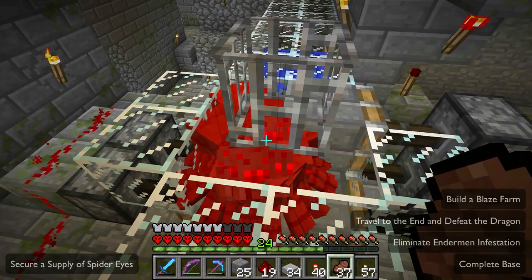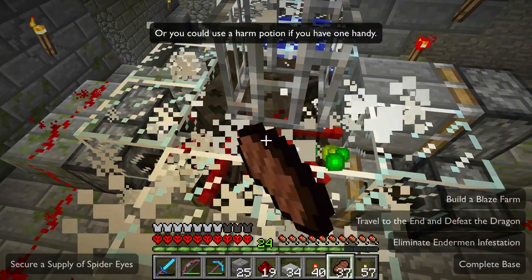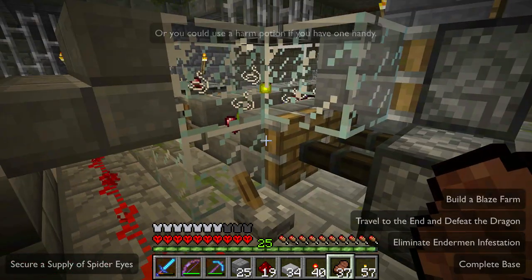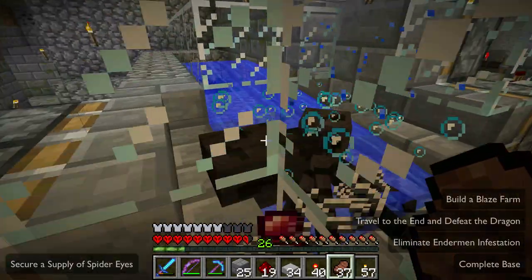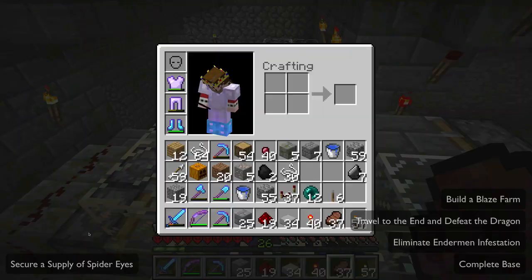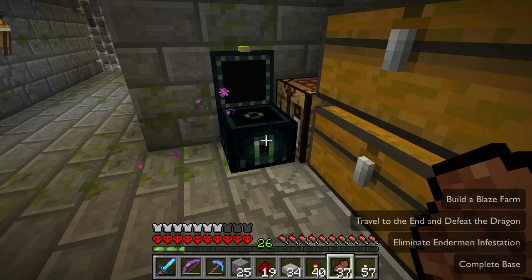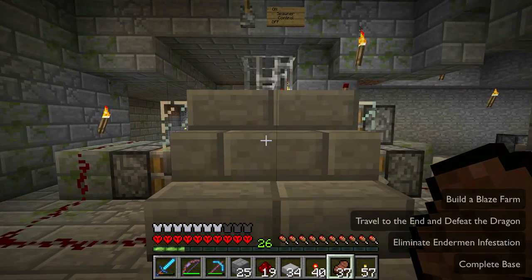Whoo, you guys are loud! Then we just whack these guys. When we whack them all, the drops fall in there. When I release this, the water is going to push all the drops against the wall and I can just walk right over here and collect them — and yeah, occasionally you'll take a hit from a spider, but who cares. We have a pile of spider eyes already — we'll put them in the chest so I can take them upstairs. We'll put string there too. Now I have one more thing I wanted to do before we call it good today.